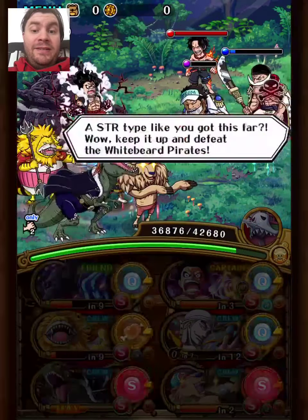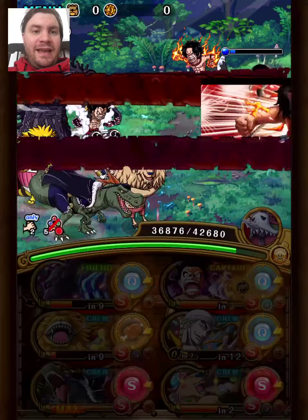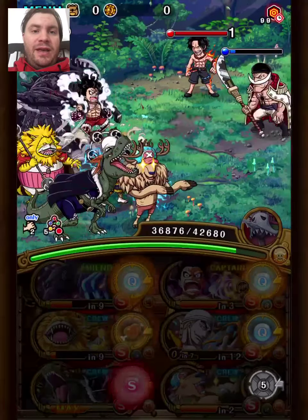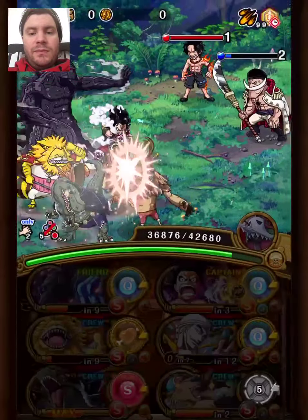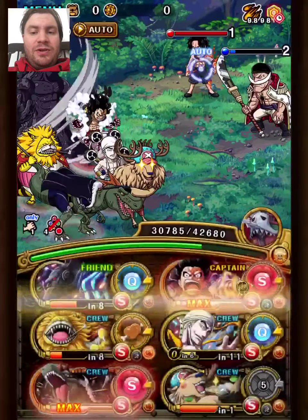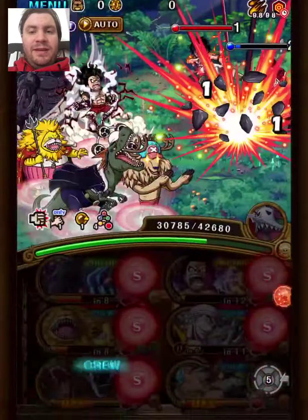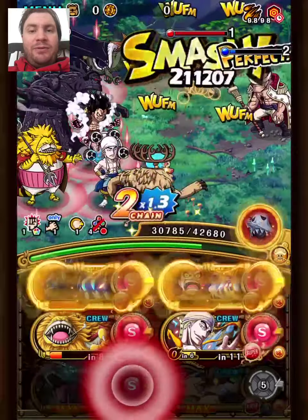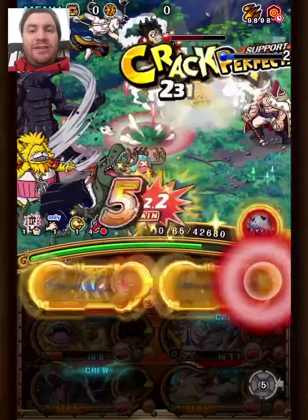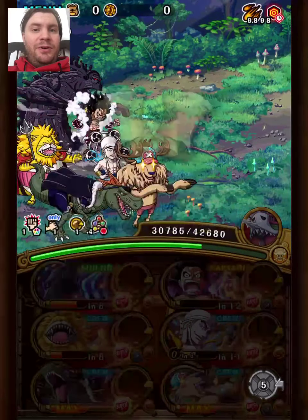Already at the final stage. To get Snakeman ready again, he has the sixth anniversary Nami support. If you don't have her, you can also use the support rule. For this stage we just use Snakeman special and supertype and we burst. As always, hit last with Bullet. HP will go down from the first four hits, and then Snakeman and Bullet can finish off Whitebeard. First team done — four left.